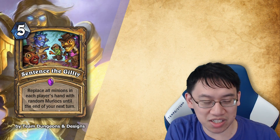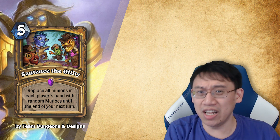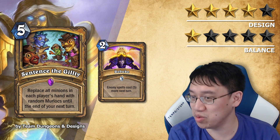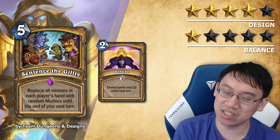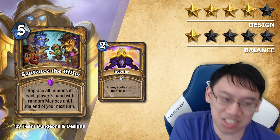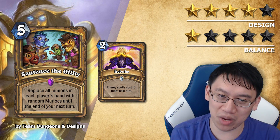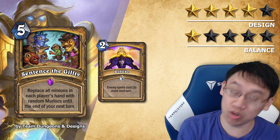Team Dungeons & Designs comes up with Sentence the Guilty: a Paladin 5 mana spell. Replace all minions in each player's hand with random murlocs until the end of your next turn. Design 4 stars, balance 1 star. Unfortunately such a card is dreadfully weak. It's along the same lines as Rebuke in that you're trying to stop the opponent's combo and delay it for a turn. For 5 mana to delay your opponent from playing minions for a turn — and not even fully delay, as they can still play murlocs instead — is too weak. Maybe the murlocs turn into the Crazy Angler plus murloc combo and you feel very sad. The card is over-costed by at least 3 mana; such a card could even cost 0 or 1 mana, similar to how Rebuke could cost 0 or 1 mana.